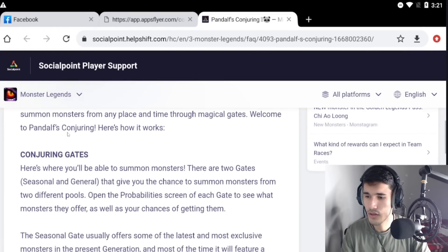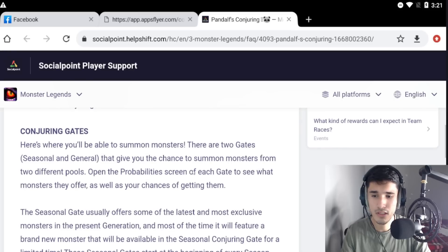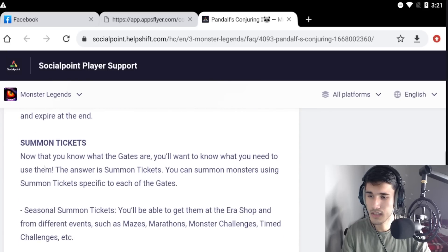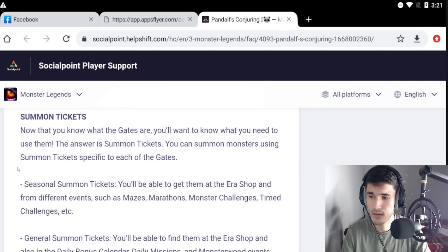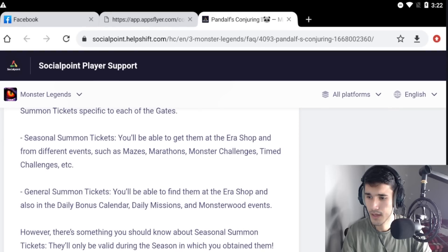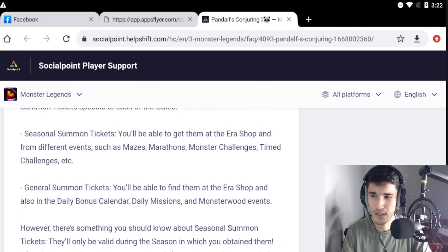Okay, so Pandalf's Conjuring — conjuring gates. There are two gates: seasonal and general, each giving you a chance to summon monsters from two different pools. Open up every screen of each gate to see what monsters they offer and your chance of getting them. For summon tickets, you can use tickets specific to each gate. Seasonal summon tickets are obtainable from the Air Shop and different events like Mazes and Marathon. General summon tickets can be found at the Air Shop and in the daily bonus calendar.